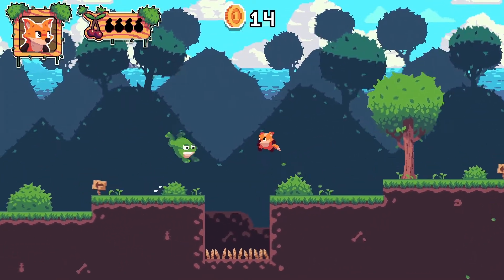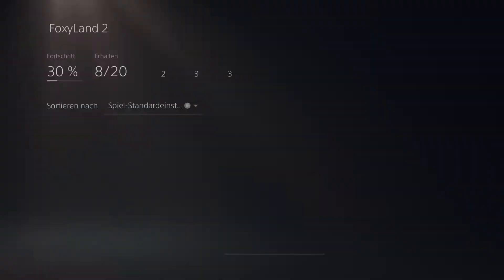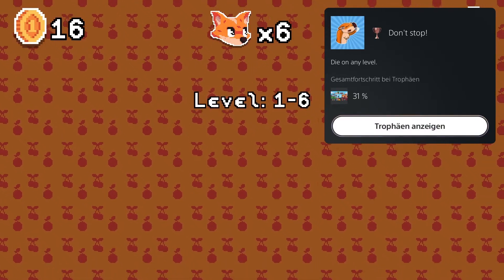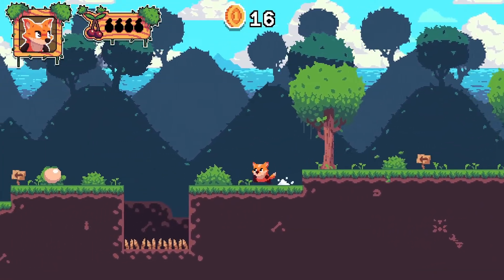Here's a frog — that's the next enemy; we get a trophy for him: 'The Green Jumper.' I died. You can also get a trophy for dying on any level, so that's why I didn't cut that out.